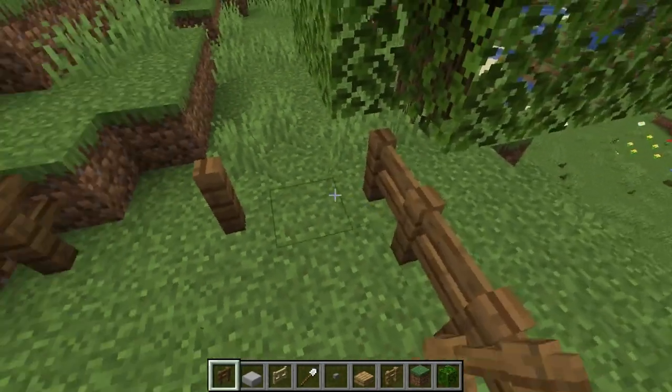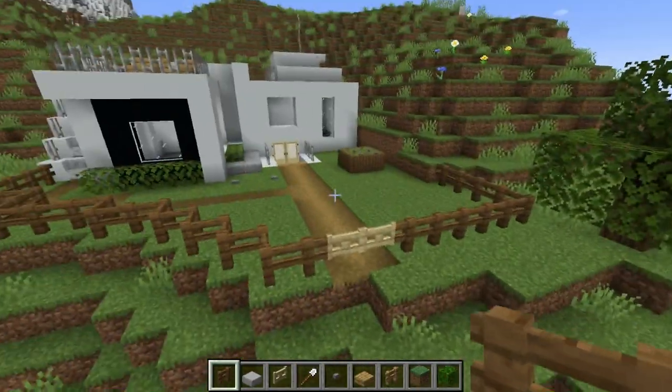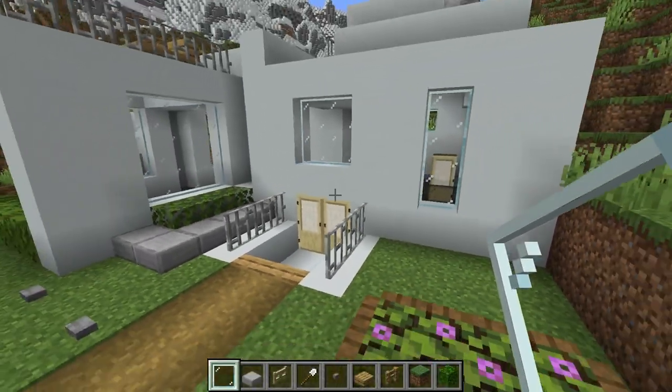Then we're just going to come over here — the yard beyond the fence post and down there is of course up to you, we're not going to go that far. We should put our glass panes here too.